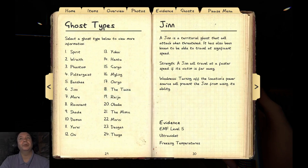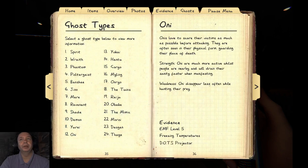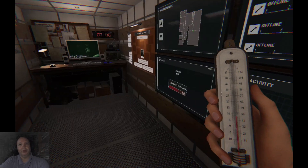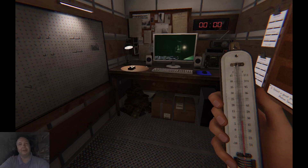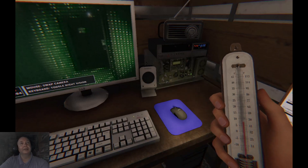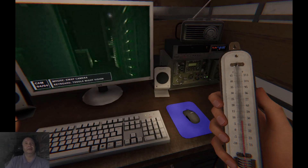It's not turning up power sources. I didn't turn any lights on yet — I should. Shade. Ghost fighting. Oni — disappears often, hunting for prey. It might be an Oni because my sanity is dropping. I bet it's going to drop even more by going in the truck. Sanity is at 57. Oni is freezing temperatures and dots — I haven't seen any dots yet. Look at that — it's still throwing stuff around. It's an angry ghost, very angry.